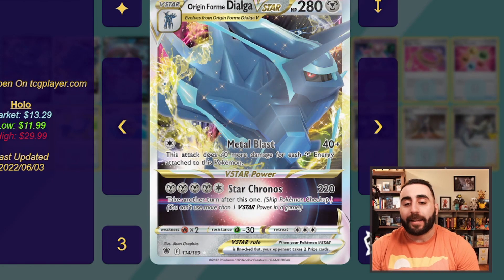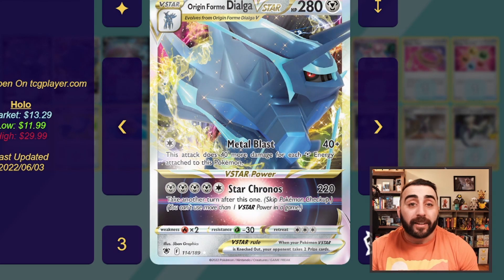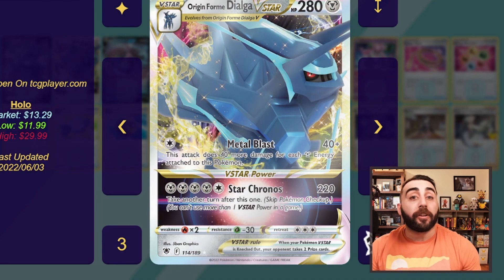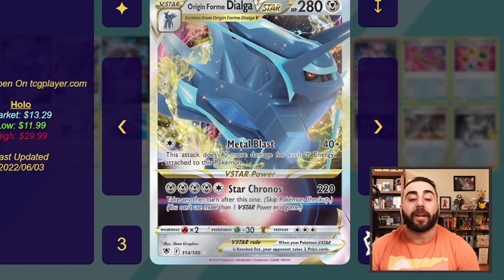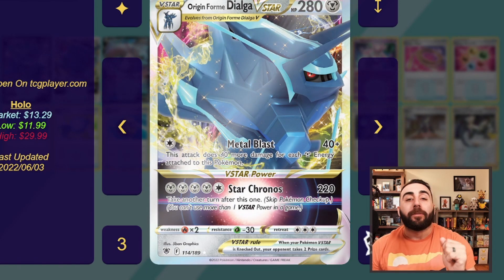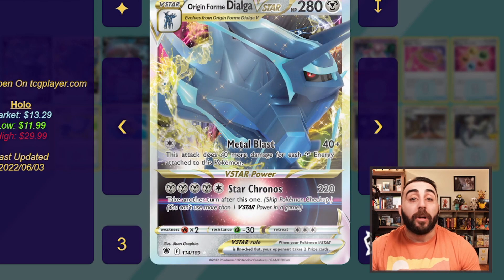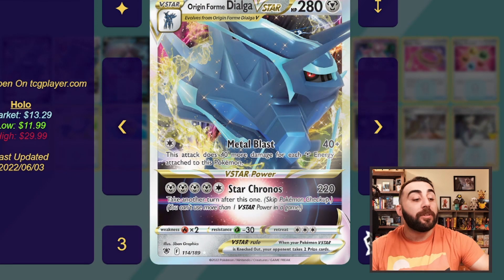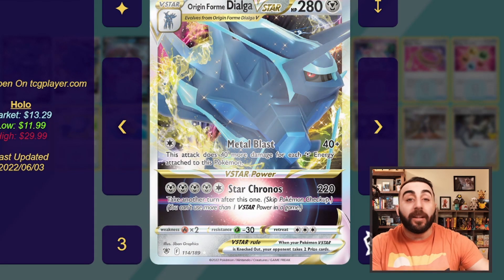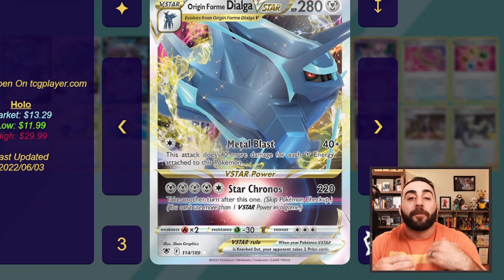Star Chronos is the V-Star power, and this is an attack, not an ability, which is really good because it works even with Path to the Peak in play. It does 220 damage for 4 metal and 1 colorless energy. That is a lot of energy, but you use the power and regardless of whether or not you take a KO, you take another turn after this one. So you can play Boss's Orders, bring up a Crobat or an Arceus V, hit it with Star Chronos, get it knocked out, take two prizes, and then get a full extra turn.